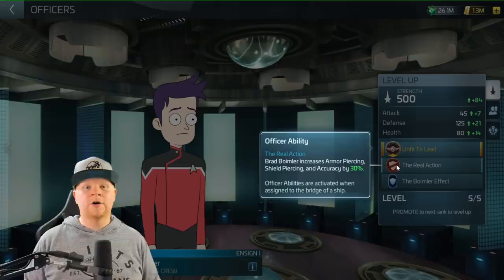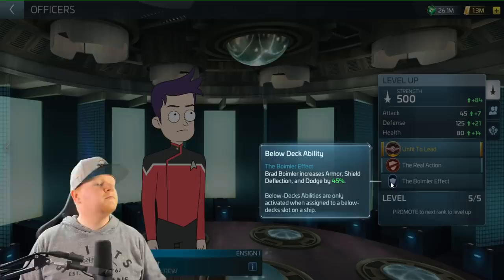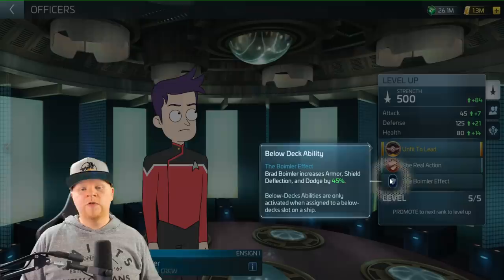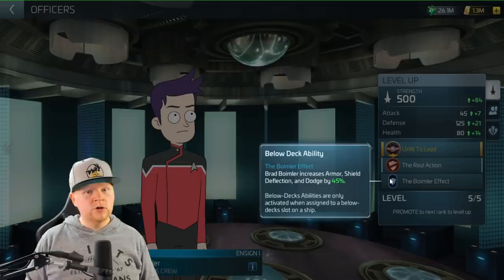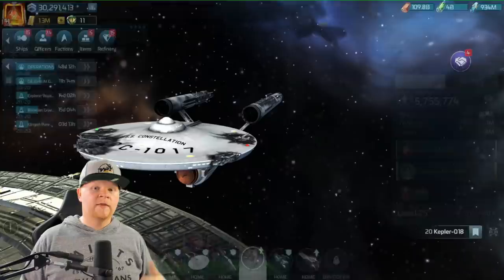Officer ability: Grab Boimler increases armor piercing, shield piercing, and accuracy by 30. This is like the opposite of what a Moreau does, but it's not as good - I'll explain why in a second, especially for newer players. Then we've got the lower deck ability - Boimler Effect increases armor, shield deflection, and dodge by 45, which in theory means more mitigation. It's important to note this ability works everywhere - PvP, PvE, armadas - so it actually has some uses.